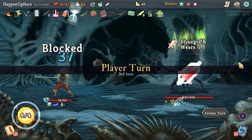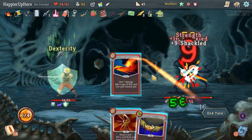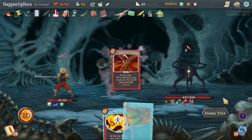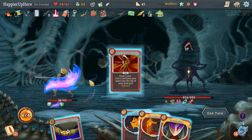Double up on Bash — Cleave, Anger. Let me Warcry something I might need next turn — True Grit is probably better. 16 incoming — that's a really bad hand. Panic Button is dangerous but it might be the only thing I have left here.